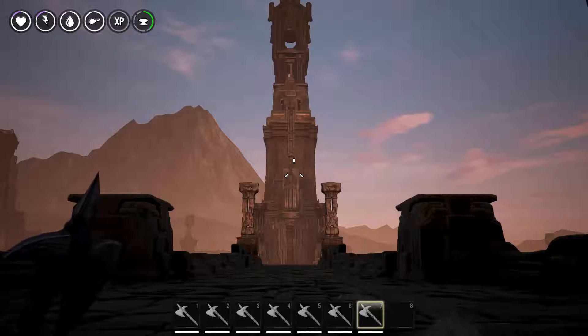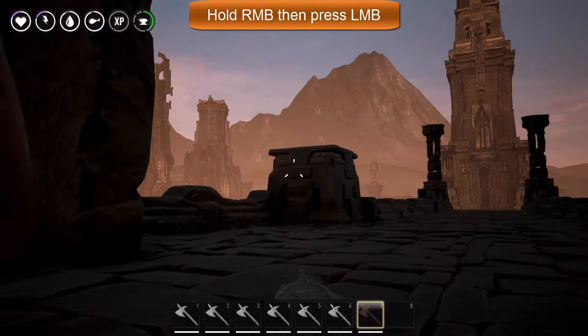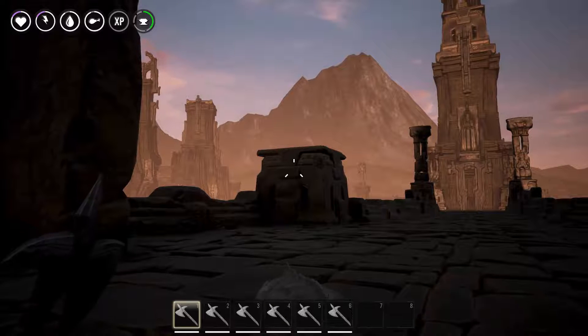So before we get started with the Weapons Test, I'm going to go over how to throw the Throwing Axe. What you do is you hold the right mouse button and then click with the left mouse button. And that's it. It doesn't stack like other ammunition, so you're going to have to switch through manually.